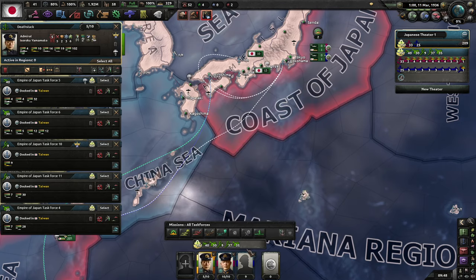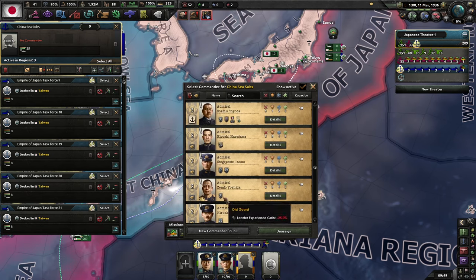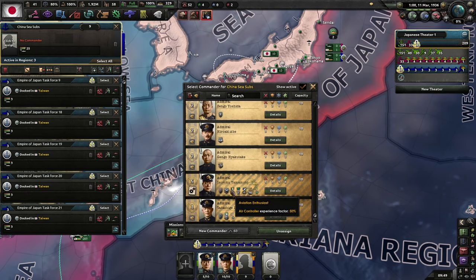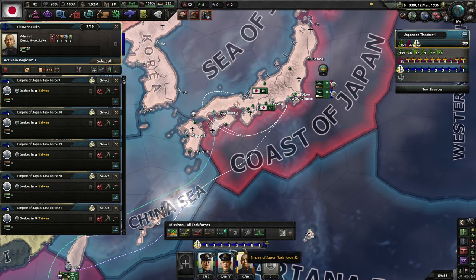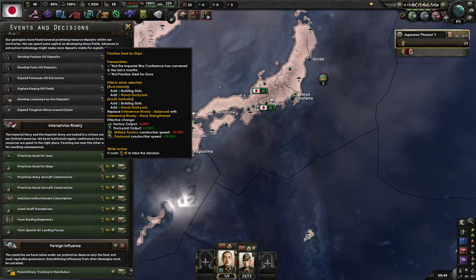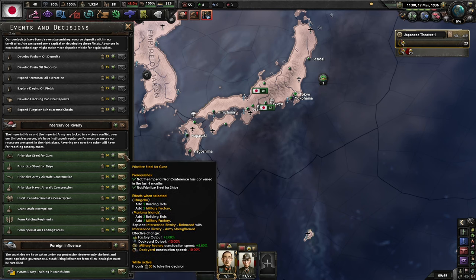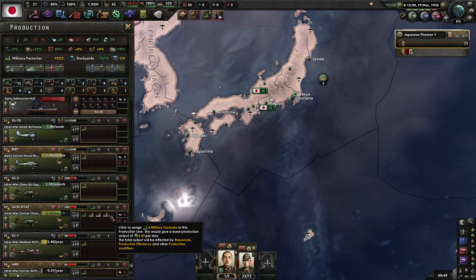It's either a choice between Jisaburo Ozawa or Izaburo Yamamoto for the fleet. There is this balance of power thing between the Imperial Navy and the Imperial Army. Prioritize steel for guns so they can get some extra factory output and a couple of extra military factories that we do kind of need.